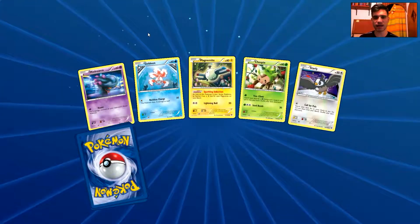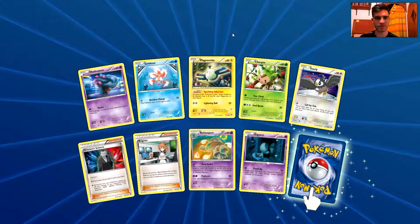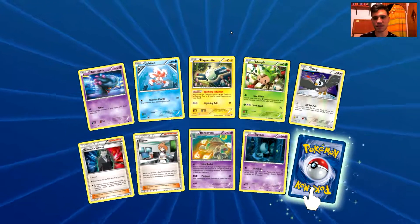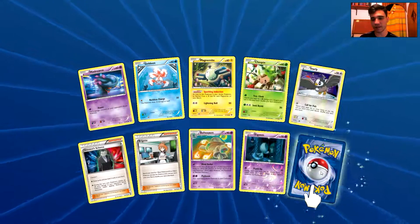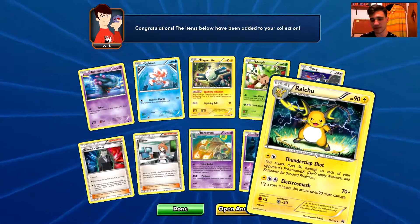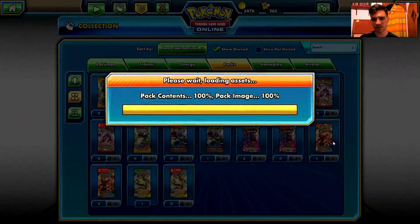This is the second pack — let's hope for Mewtwo EX. Those are a few cards that I really want to get. We have a Misdreavus, a Goldeen, Magnemite, Chespin, Starly, Giovanni's Scheme, Brigette, Beedrill, LGM, and the rare is a Raichu. Not the best Raichu and I have a full playset plus 2 extras, so that's not so cool.